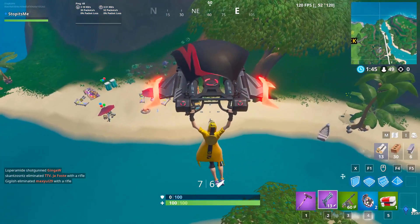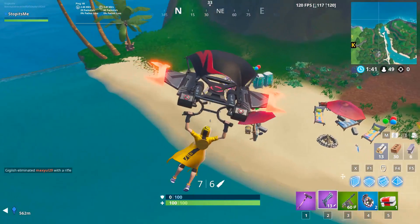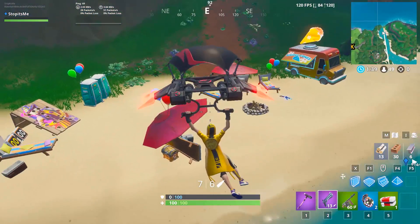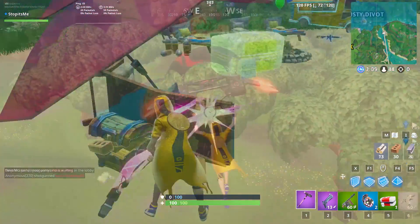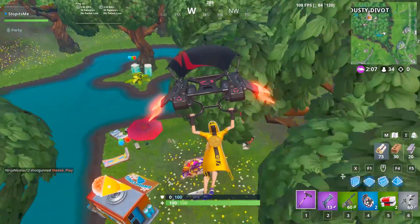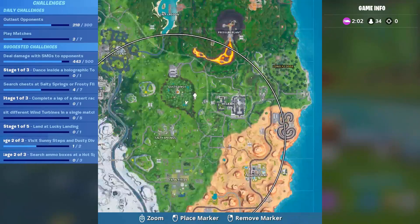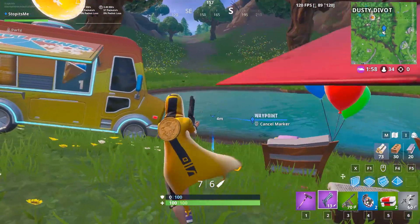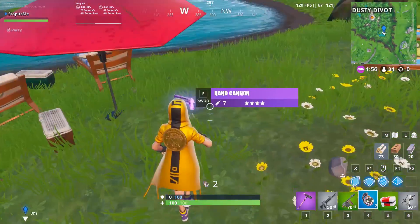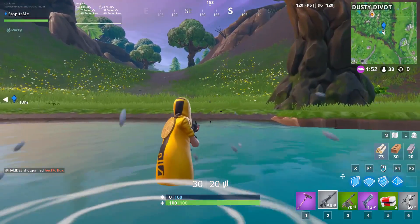We'll go back to Shifty Shafts using the volcano vents — I'll cut those travel parts to keep the video moving. Land here and dance to complete the third location. The fourth location is also in Shifty Shafts, and you can reach it using the slipstream or volcano vents. Once done with the fourth, use the slipstream again to reach the fifth location near Paradise Palms.